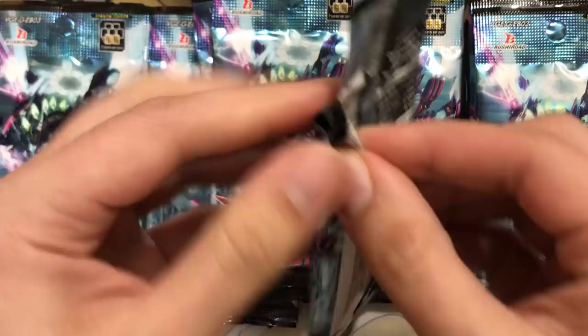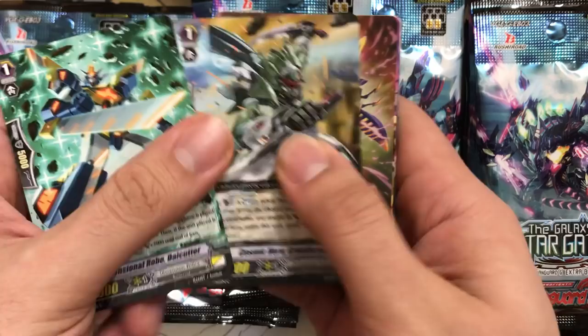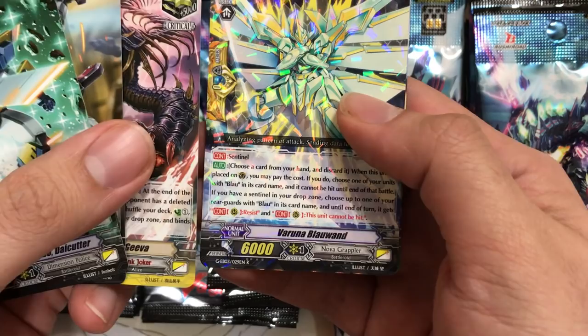I'm also trying to see a theory with these kits. From what I've seen, you either pull the Z-Rare or the Gen-Rare, depending on that — we'll see if it's true or not. Dimensional Robo Die Cutter. We have Varuna Blauwand, a Blau Perfect Guard, and Mediokaiser Dogon Titan.